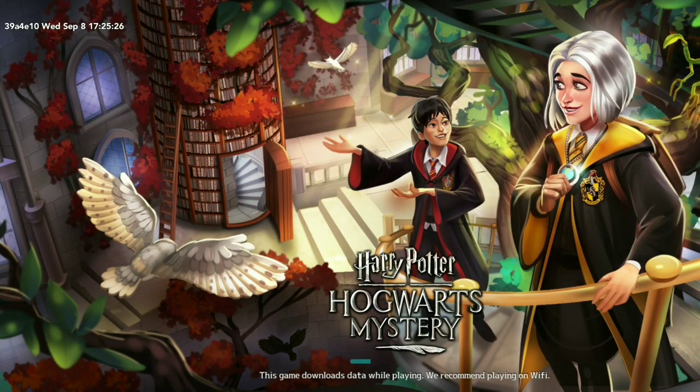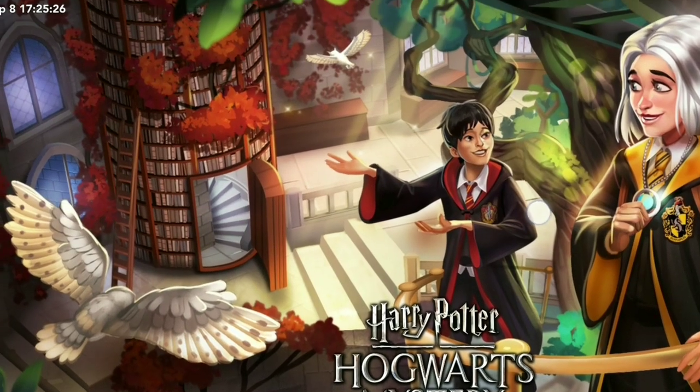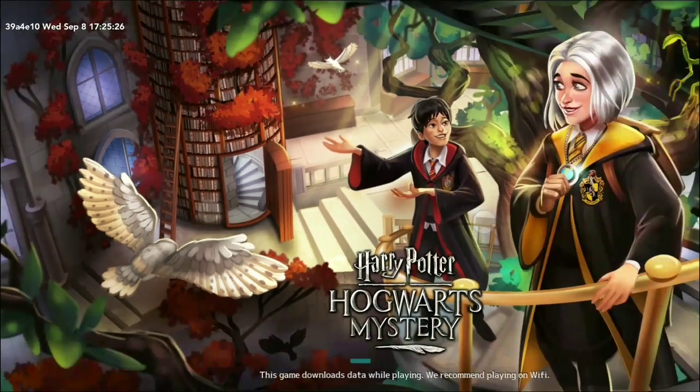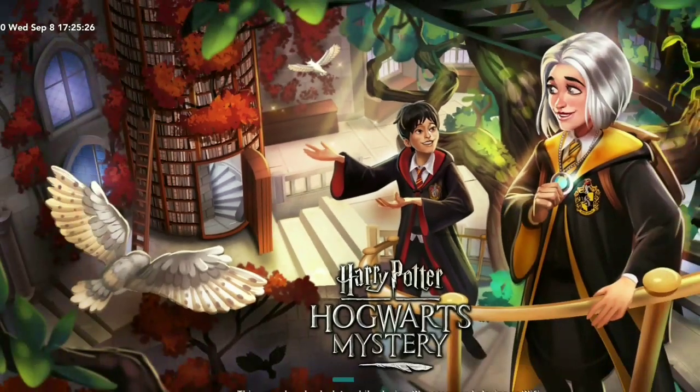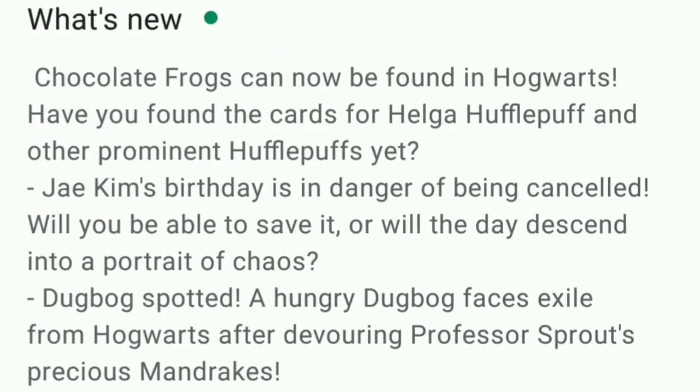This is our new loading screen with Chiara and Jay with the secret clubhouse. Chiara and Jay are featured because Jay has a new Time Limited Side Quest coming up. This is what's new in Hogwarts Mystery Update 3.7.0: Chocolate Frogs can now be found in Hogwarts. Have you found the cards for Helga Hufflepuff and other prominent Hufflepuffs yet?